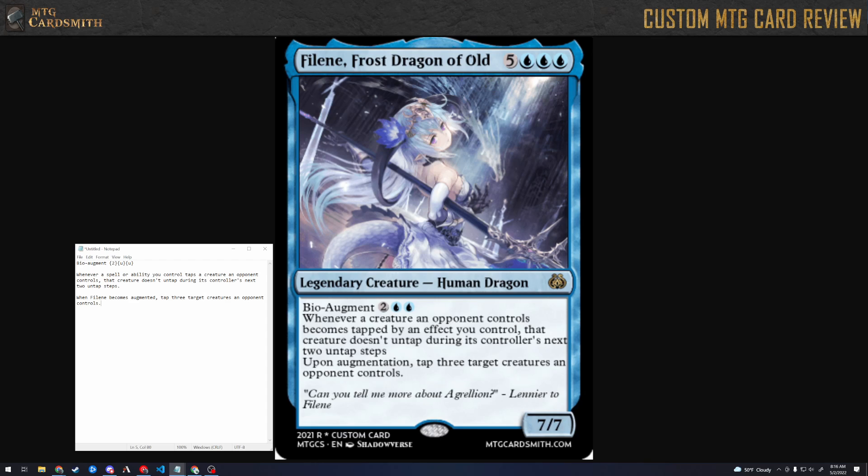I find it interesting that this one doesn't have a thing that happens when the counter is removed or anything like that — where you'd want to remove the counter so you can put another one on. But if you remove the counter, it dies, so it doesn't actually work. Is that the case for all bio augments? Yeah, that's the case for all of them. When you see the reminder text like we saw with the previous card, it applies for all of them.